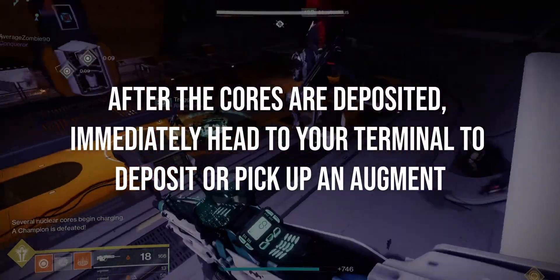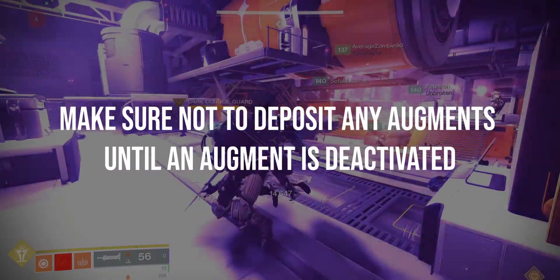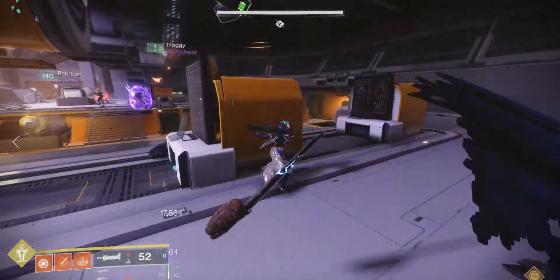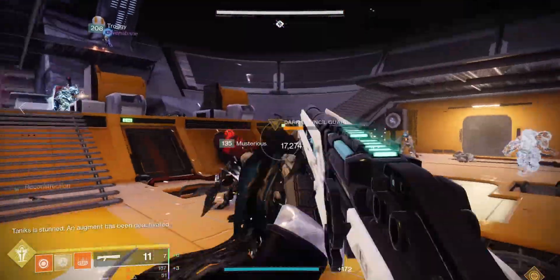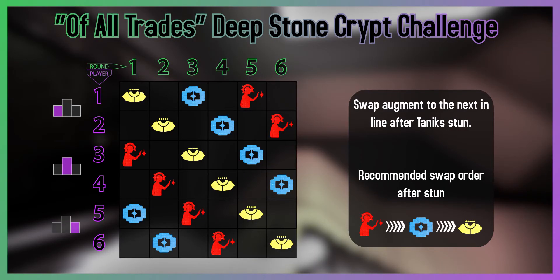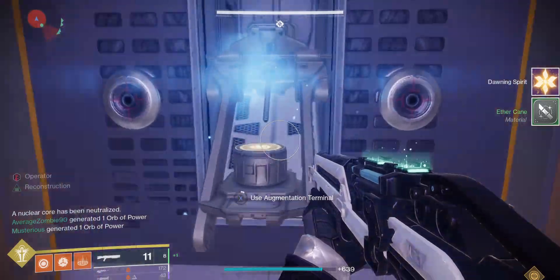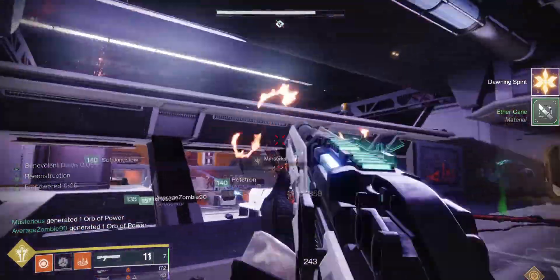After the cores are deposited, immediately head to the terminals. Make sure you don't deposit the first augment until an augment has been deactivated, which will happen when Tanix is stunned. Continue the encounter, picking up your proper augment as per the order shown. If everyone is at the terminal, you shouldn't have any problems with time to move all the augments around after each round.